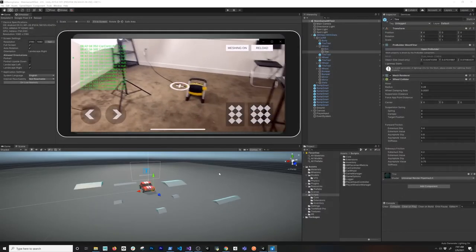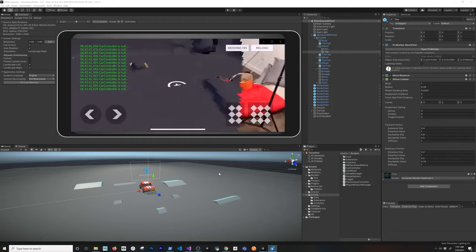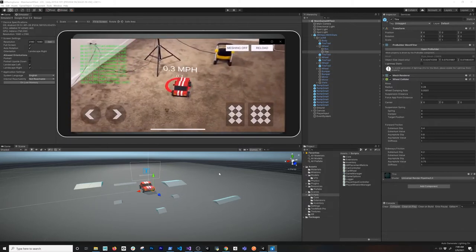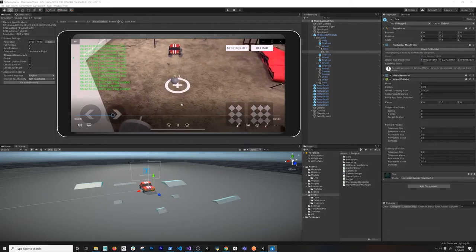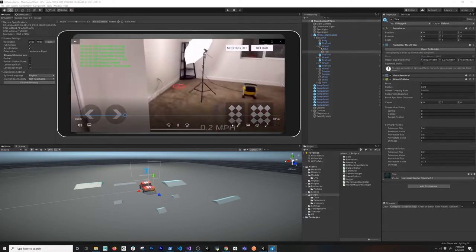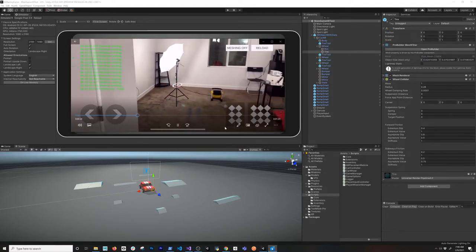I'm going to start by showing you a couple of demos I ran before starting this video. You can see I'm scanning the area and tried to create an environment with a lot of objects to collide with. I have a lamp and I'm placing the car. The red area you see on the reticle designates that the car is too close to the reticle, which means we need to place the reticle further away from the car so the environment can help us beat the game.